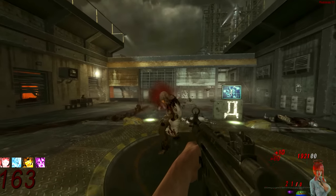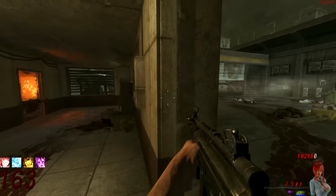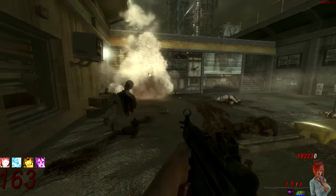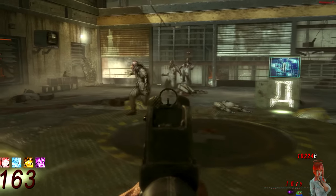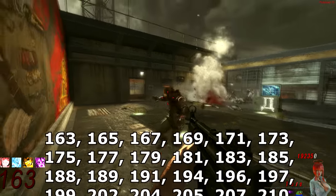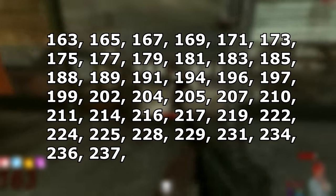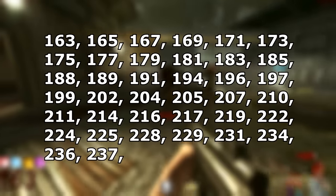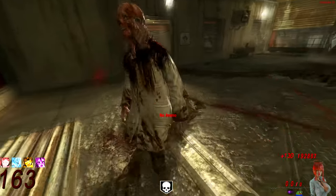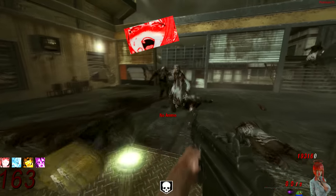They're not literally Instakill — they still have 150 points worth of health, but it's like you're on round 1, so it essentially is. You can use the MP5K on round 163 and still kill a bunch of zombies. The Instakill Rounds aren't permanent. On Black Ops 1 they start at 163, appear every other round, and this goes on until round 185. After that, it becomes a little more random and sporadic. This is not an actual part of the game — it's just a bug.